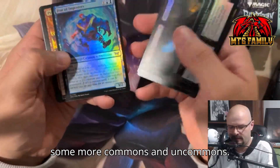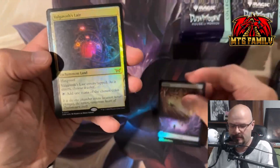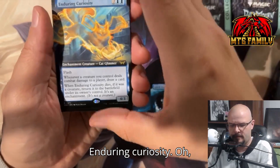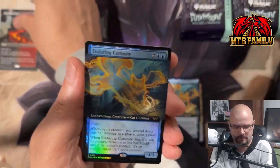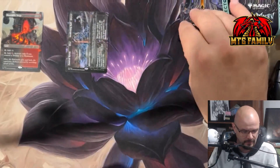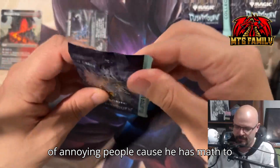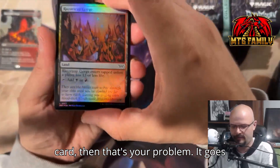Some more commons and uncommons — let's see what our land is. We've got a kind of puzzling land, Glitch Interpreter, Enduring Curiosity. There's our first new dual land. We've also got another Enduring Curiosity and a Primo Fractal — a legendary creature Fractal. He's a card that in theory is annoying people because he has math to him, but if you have more lands than listed on the card that's your problem — it goes up to like 30 lands.